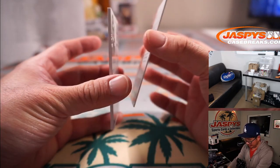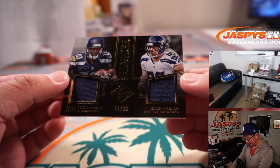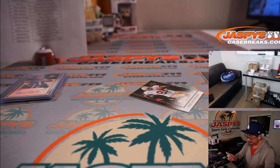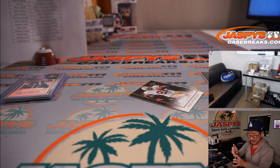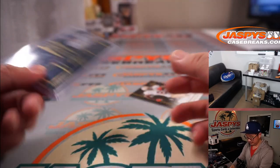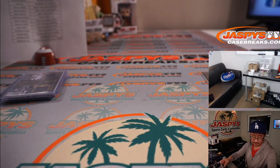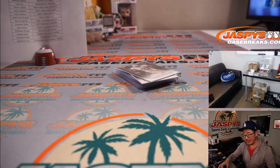And behind Anquan Boldin is a dual relic — Paul Richardson and Zach Miller, 22 out of 99. Limited partnerships dual for the Seahawks — William Punt. And there's Anquan Boldin for the Niners — Jake with that one.